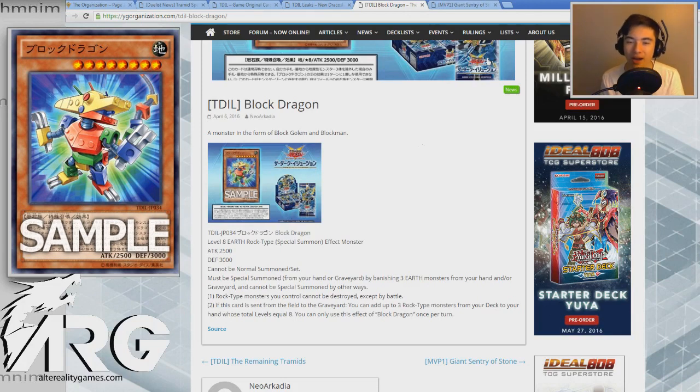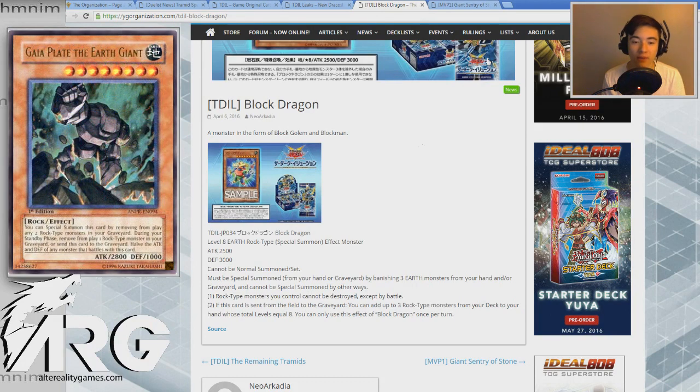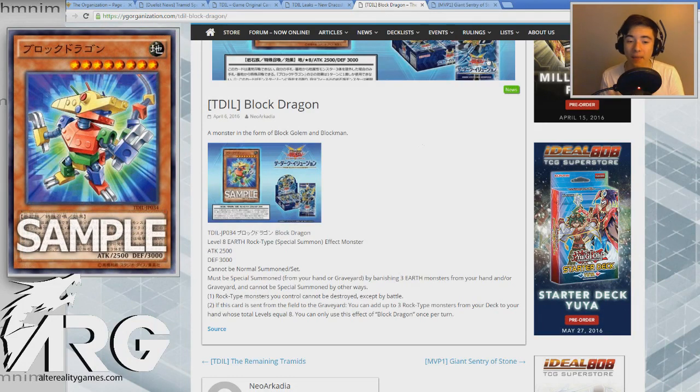I really like this card in Rock Stun. I feel this card is kind of akin to Gaia — it's also a rock monster where it involves banishing your Earth monsters from the graveyard to summon it, but I feel like this card is just infinitely better. The stats of 2500/3000 is a lot of defense, and having the fact that rock monsters can't be destroyed except by battle is huge. Monsters like Dark Destroyer can't get over a Block Dragon because they can't destroy it. So if you drop Block Dragon in defense position, it's gonna stick there until your opponent can find a way to remove it without destroying it. Of course there's cards like Ignister, but having the ability to not be destroyed is really important and really powerful.